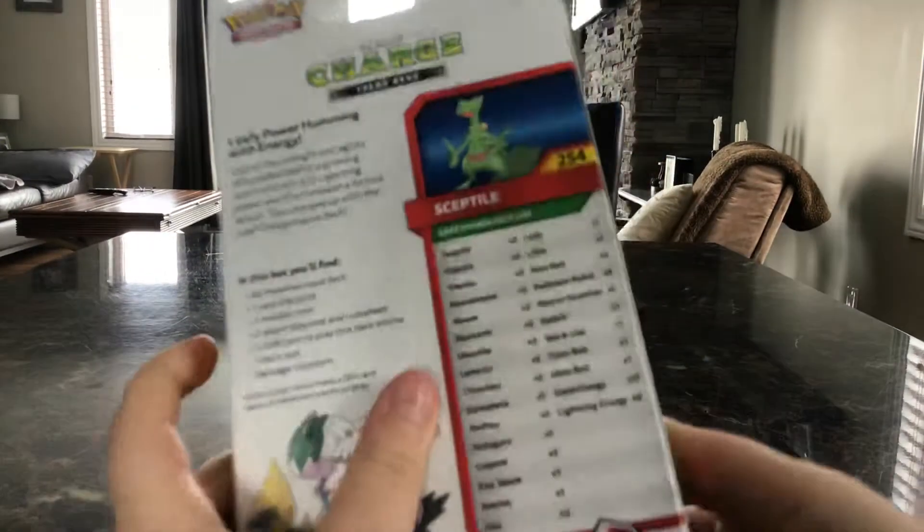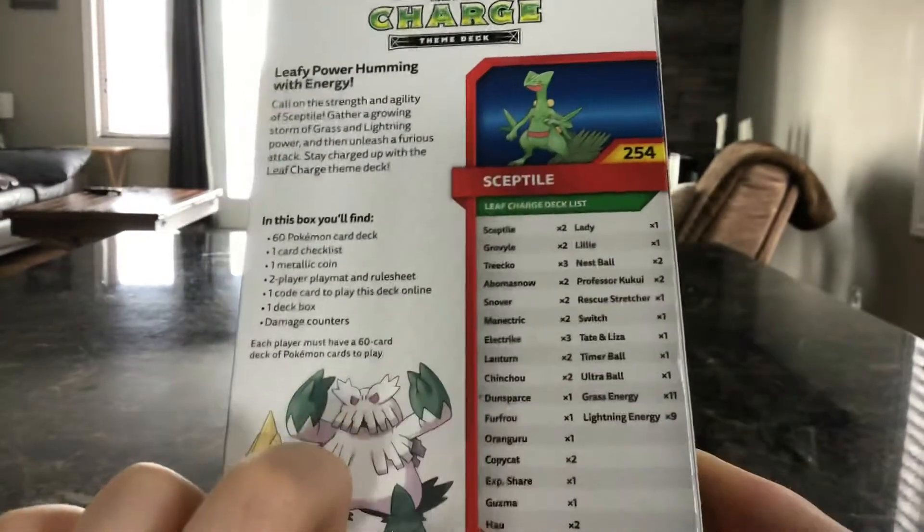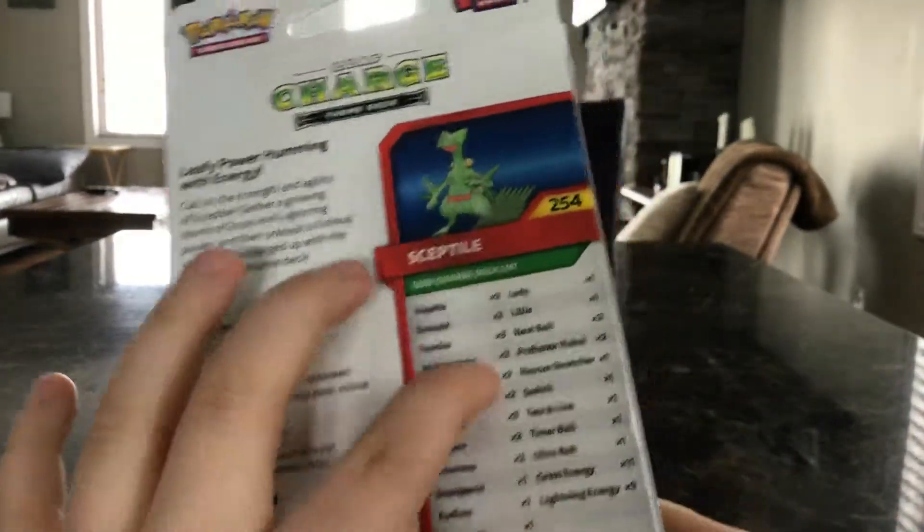Let's get right into it. It has all the lists on the back that are focused. All that, and it's got Sceptile really good. Now let's open it.